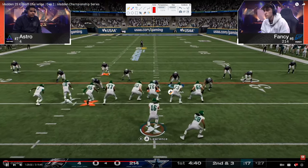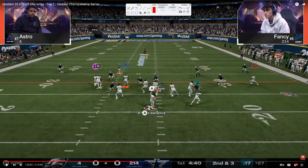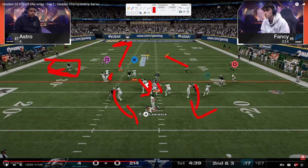Look at the route combos that Astro is using and watch the defense. Right hash — he sends the A-gap with contain, just to keep the quarterback in the pocket. I want you to look at the coverages that Fancy is using. I'm almost positive this is an inside quarter because it probably plays the seam streaks better. This is a soft squat — I've talked about this before on this channel, the soft squat is a really important zone. This is a vertical hook. It looks like we're getting a cover three basically over here.